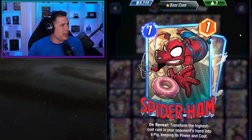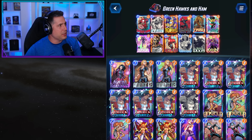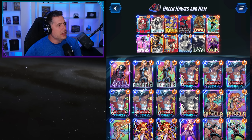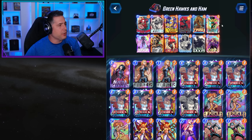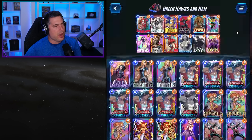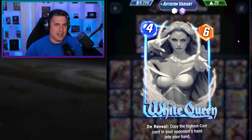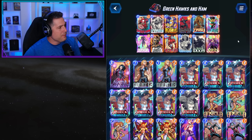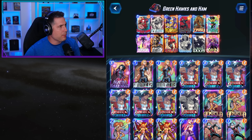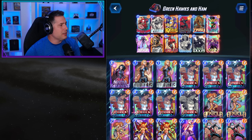I'll show you the deck — call it Green Hawks and Ham. This is a day one deck, not refined yet. We're running a DarkHawk style deck with the disruption of Korg, Rock Slide, and Zabu. The key thing on turn 5 is to play Wave into Spider-Ham as your combination — that's why we don't run a 5-cost itself. The scouting from White Queen is useful, but White Queen in my testing was actually a bit of an underperformer, so if there's another 4-drop you want to put in instead, even Shang-Chi, that could be a good call.